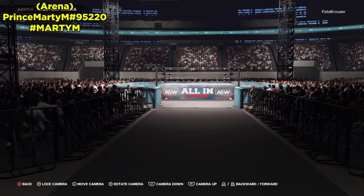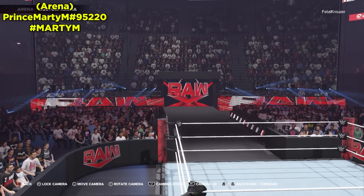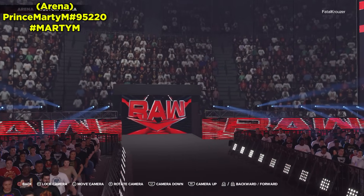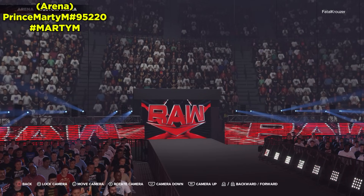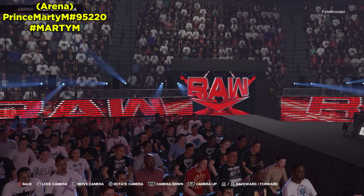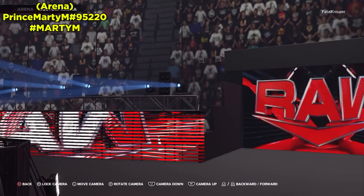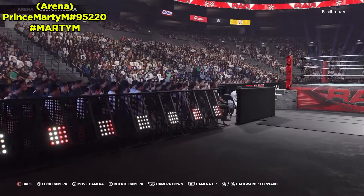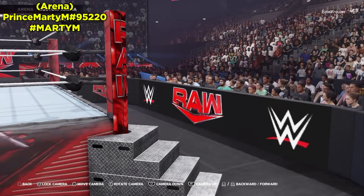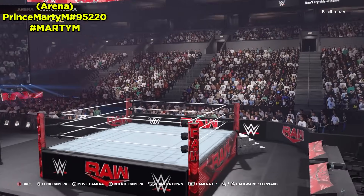Next up we have the RAW after WrestleMania 40. It looks like WWE is moving forward with these small-type ramps. Apparently it's because they can modify the arena and add more seats — WWE arenas are getting overcrowded, so by making the entrance simple and not extravagant, they can add more seating. Pretty much a perfect recreation. The RAW arena with the pitch black background looks very nice, as they've been doing it recently.